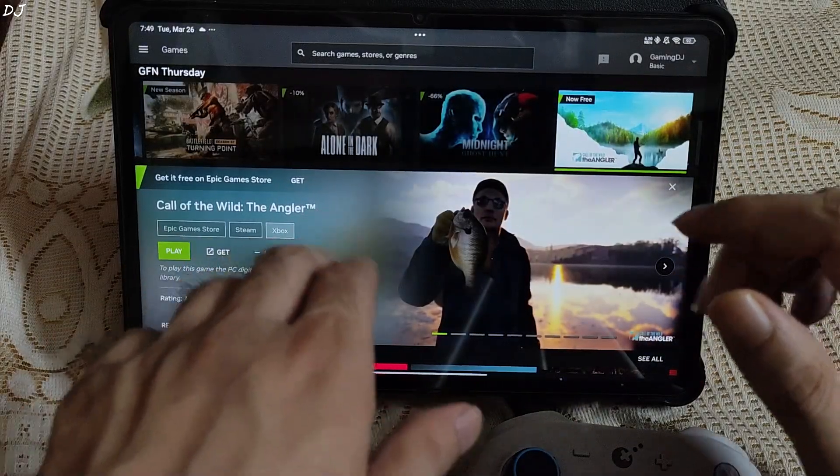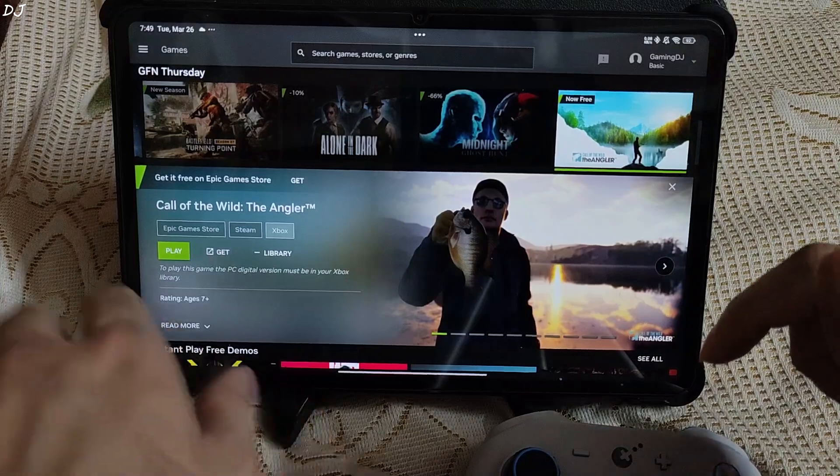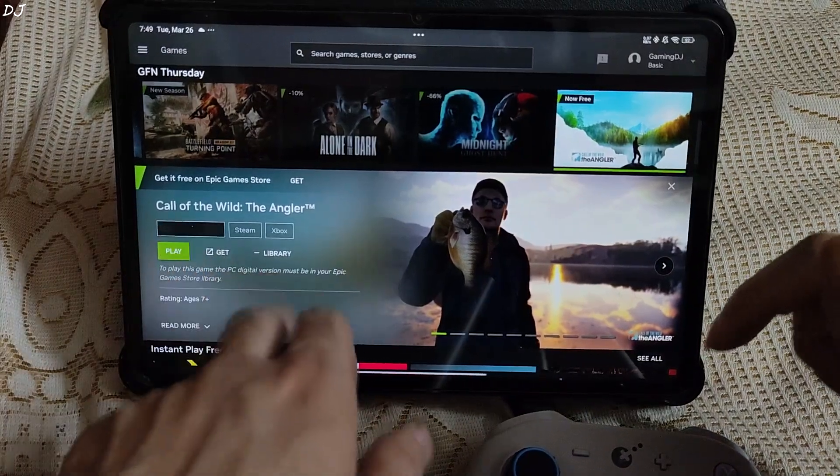Currently you can get Call of the Wild Diangler for absolutely free from the Epic Games Store. I will give its link in the description of the video. Select Epic as the platform.